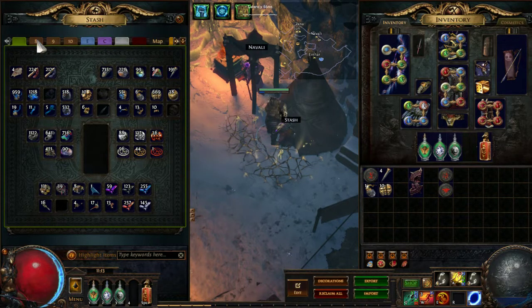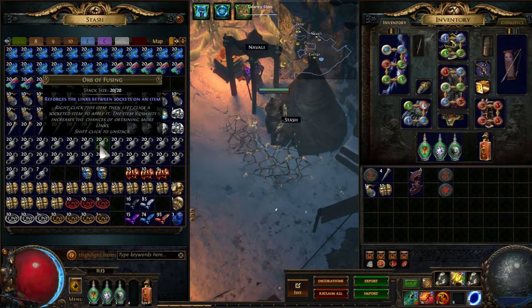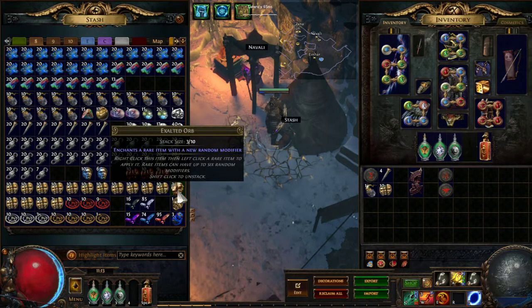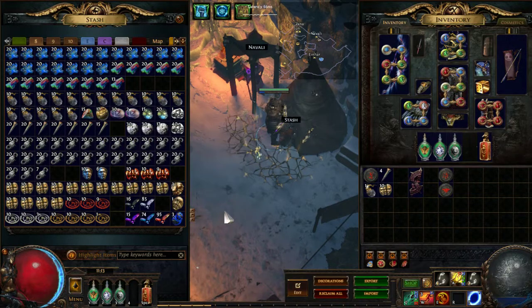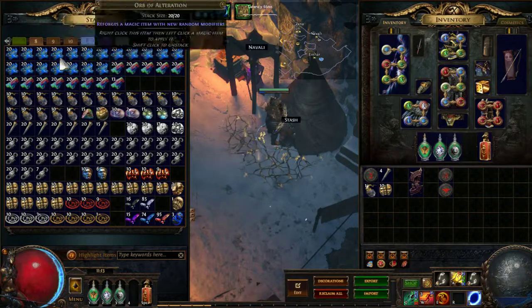So let's have a look at the loot. Of course there are lots of jeweller orbs, so I had to turn them into fusings. I got very lucky this time — 3 exalted. You can maybe discount 2 of those because the profit is very good and I didn't really expect that much. You will probably get one exalted in 100 maps anyway. There are also some annulments, divines, and other things.